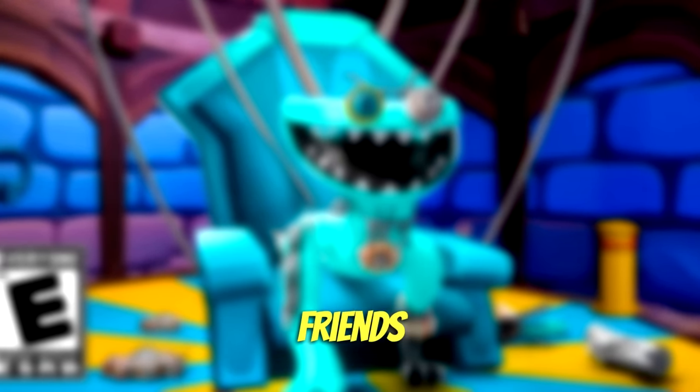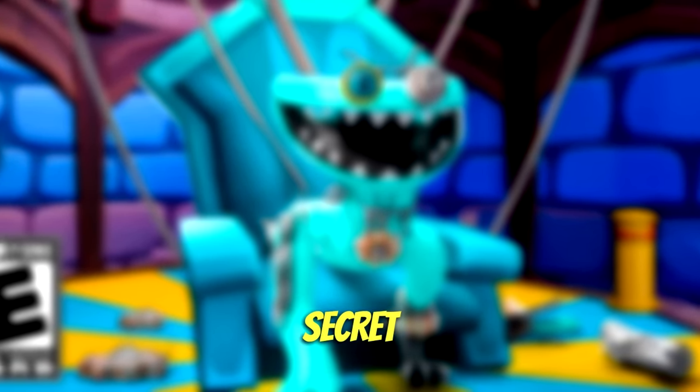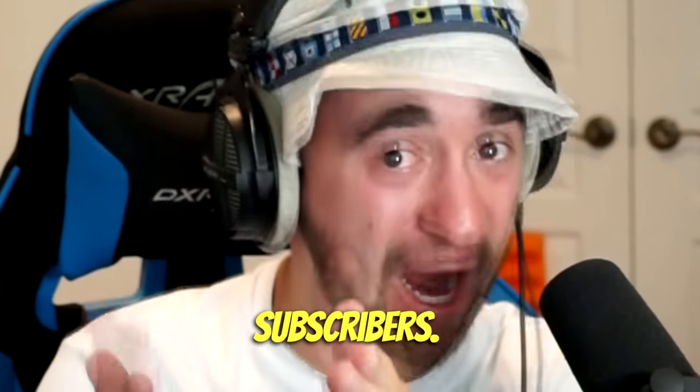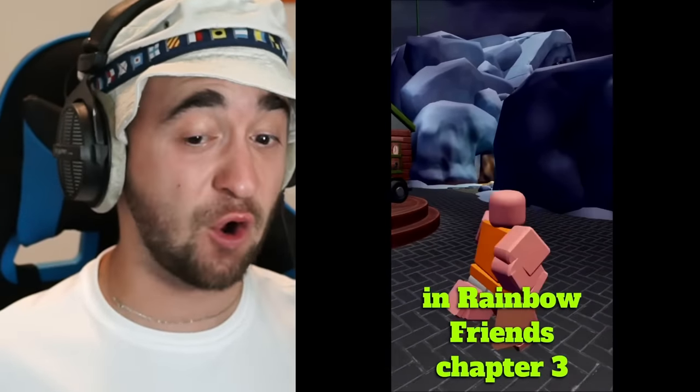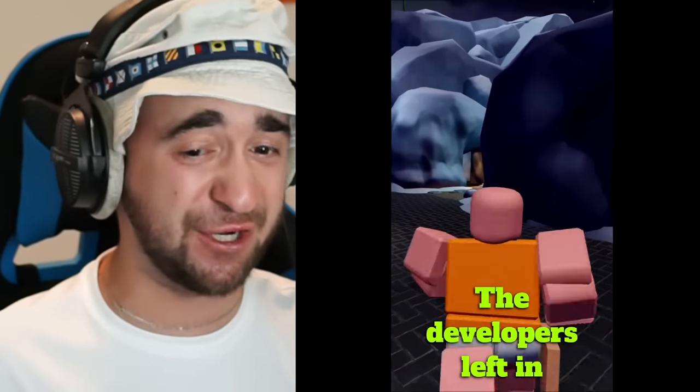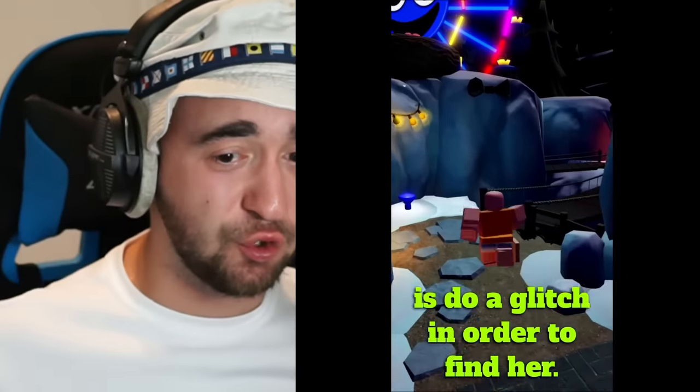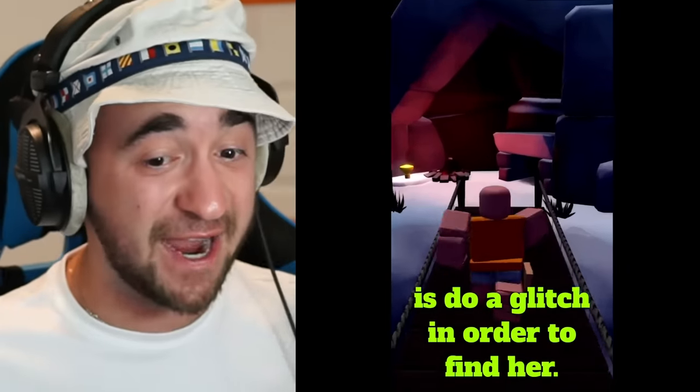Apparently there is a crazy Rainbow Friends Chapter 3 Cyan secret already in game and we're about to try finding it for you guys. Robot Cyan is already in Rainbow Friends Chapter 3 and the developers left in this huge secret. We're about to see if this TikTok is real — all you have to do is perform a glitch in order to find her.